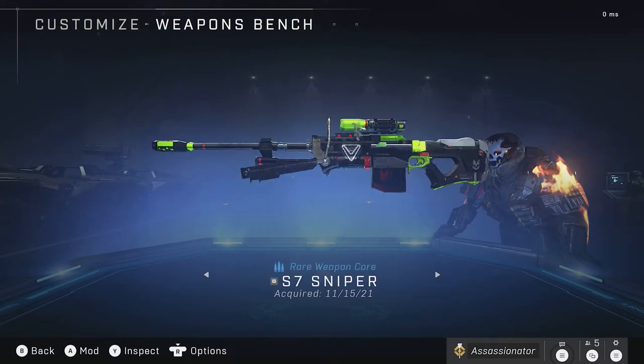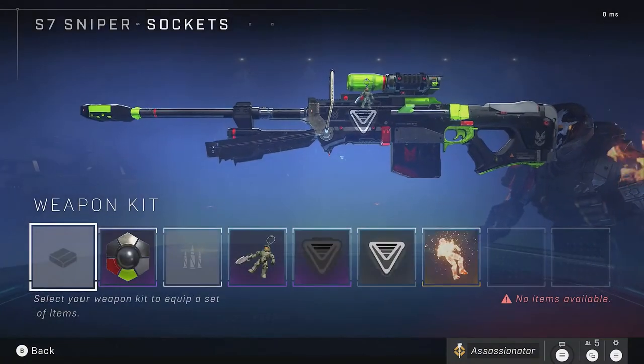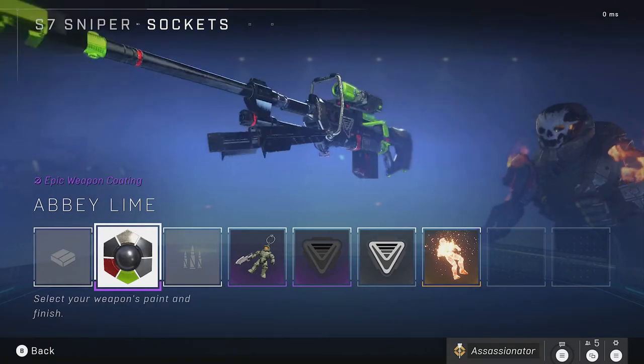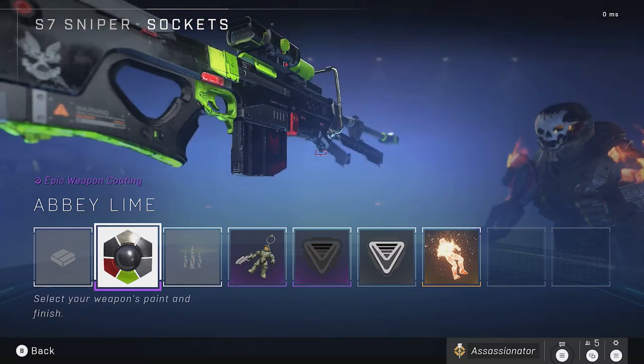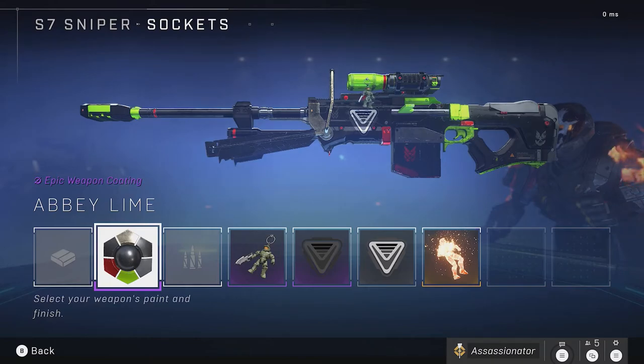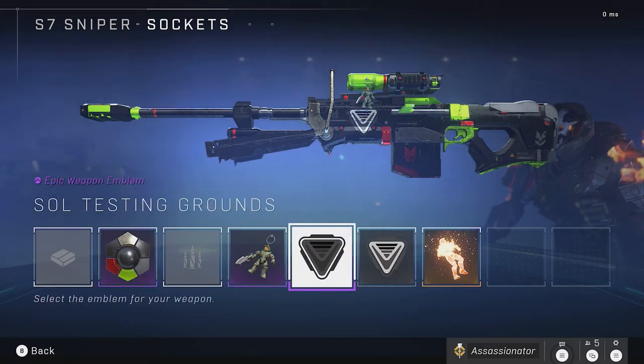Moving over to the Sniper — it has Abby Lime equipped. This color was available as the reward for completing Ultimate Week 4. Overall I like how this one looks. It was right around Christmas time, so to me it's bringing Christmas to anyone I headshot with that green and red. I know it's not official Christmas colors, but that's the way I look at it.